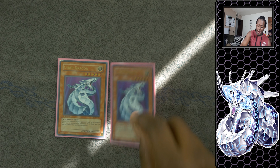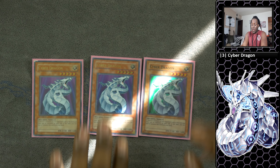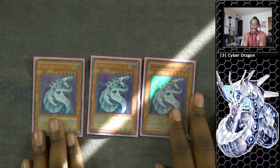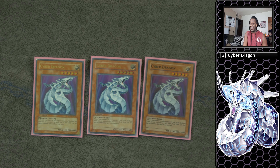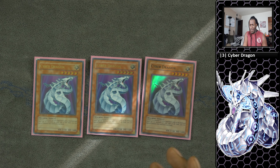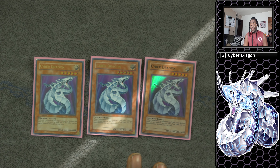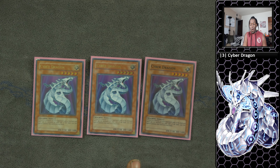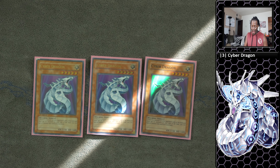Three copies of Cyber Dragon — this is the main monster of the deck. It's really important and we like to take advantage of the fact that it is a level 5 light machine monster. He can special summon himself to the field fairly easily by controlling no monsters while your opponent controls monsters. He is a card that has dominated many formats, starting all the way back in Goat format, and a lot of your extra deck monsters require at least one copy of him to make.